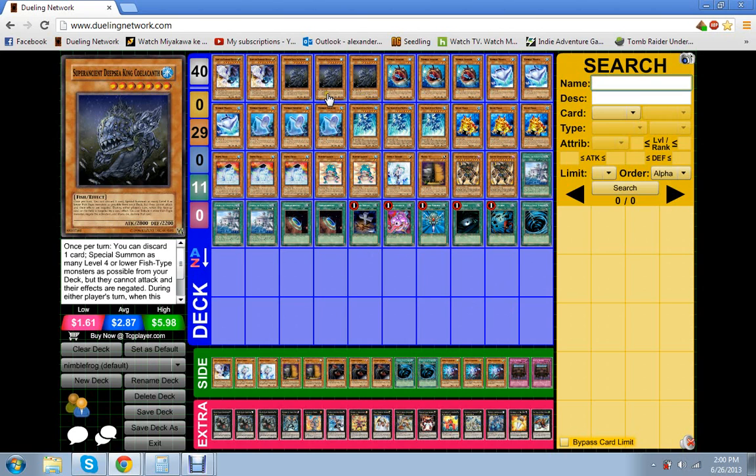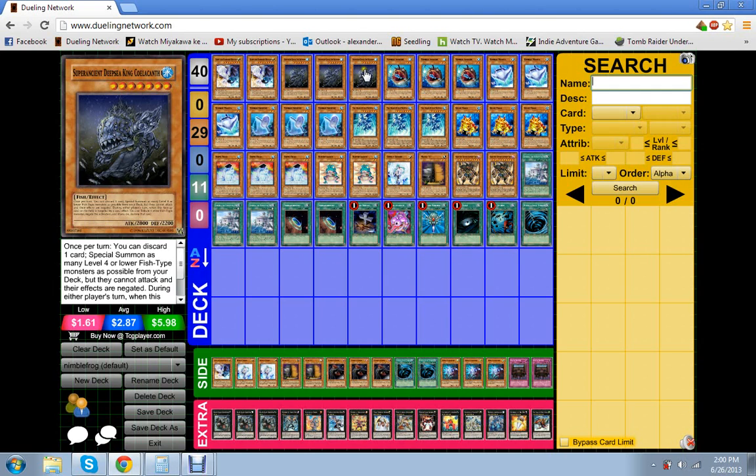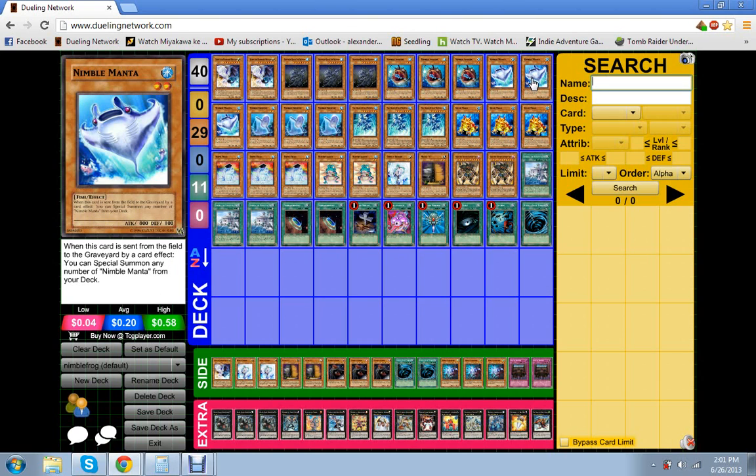Coelacanth still at three — would not change it. The only consideration I would have is pulling it for a Gold Sarcophagus, because that instantly searches me one of these, which searches me one of these — or I can search out this, depending on how well the game's going. I almost wish I had more targets for the fish, because I run out really quick.